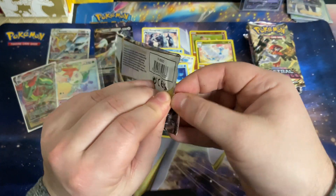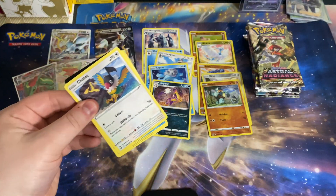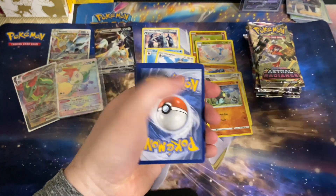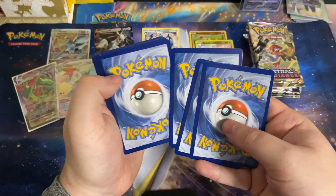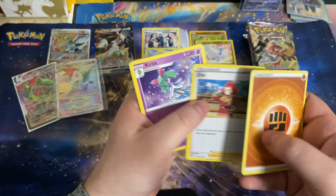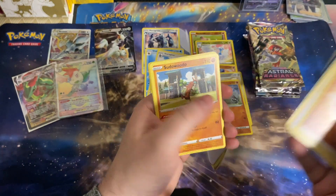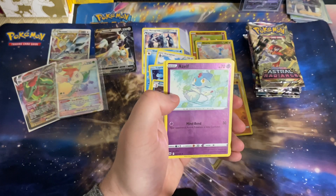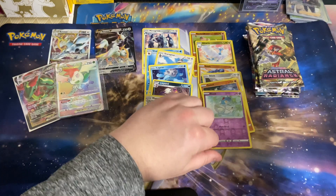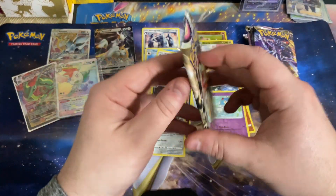Astral Radiance in my opinion is one of my favorite sets from the Sword and Shield era — it introduced Hisui and the Hisui Pokemon into the TCG. I really enjoyed playing in the Hisui region, just a fantastic game. We got Psyduck, Drifloon, Sudowoodo, Magnemite, Azelf — going into that Magnezone, which was also in one of those Build and Battle boxes. Going to the next Astral Radiance pack.